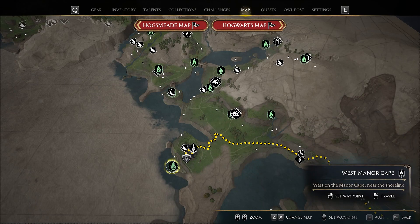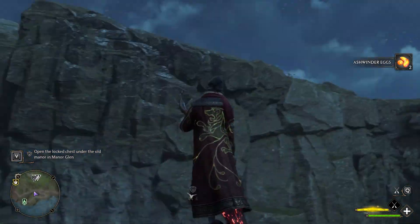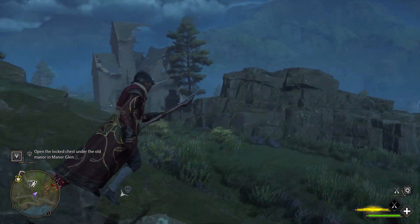To complete it, slightly to the bottom left from the quest location, use the West Manor Capeful Flame. Then, using the broom, fly toward the location of the quest and you will notice that it is underground.